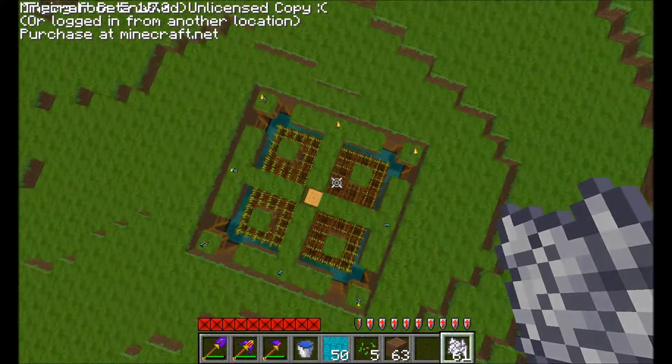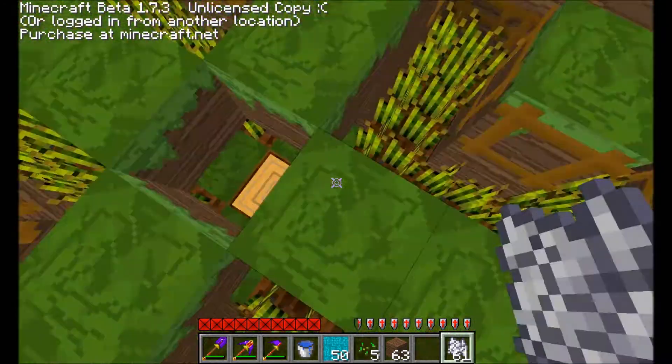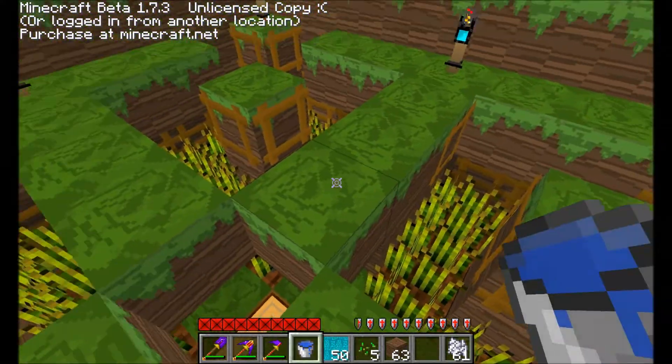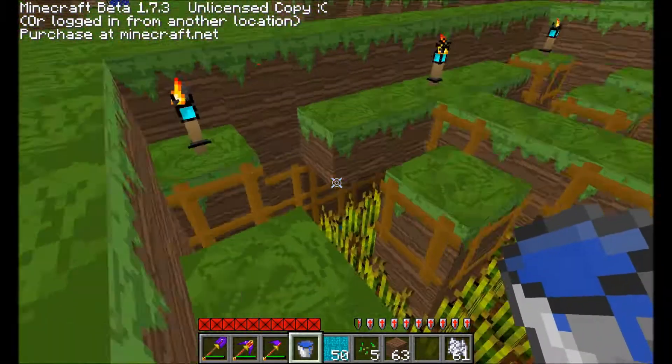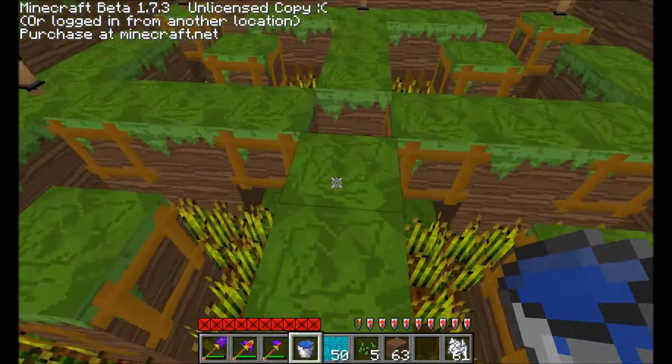Okay, so once you have all of that done, it looks pretty nice from above — might I say so. By the way, this looks really complicated, but it isn't. The reason it looks so complicated is because of the blocks and ladders so you can walk across.